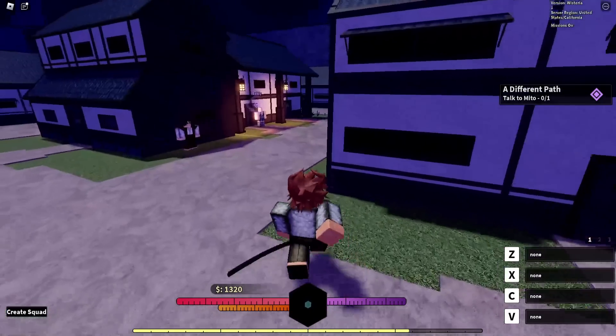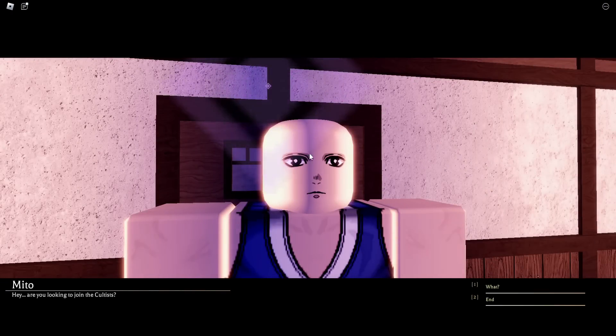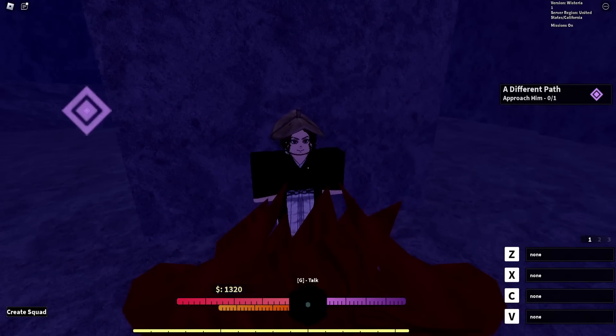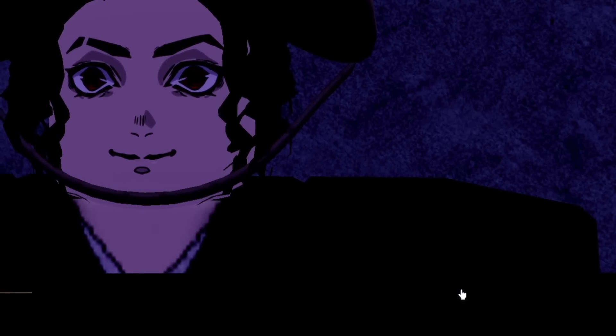As you guys can see, you get to see this guy literally right beside him. You get to talk to this guy and he will give you another quest to find the guy that will make you a Demon in this game. You just gotta talk to this guy at this point, and yes, it has a very interesting storyline.